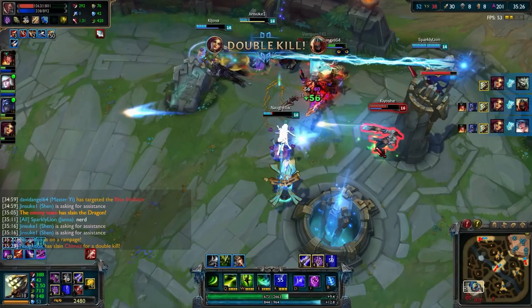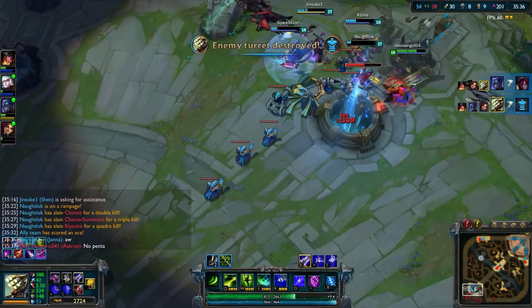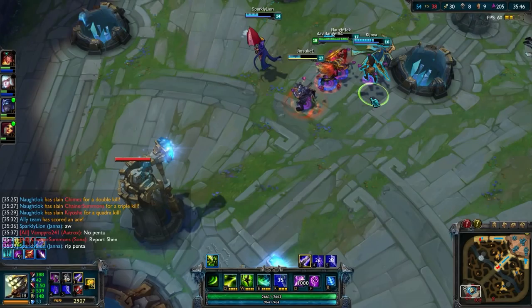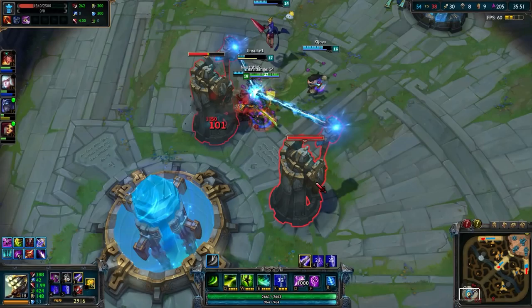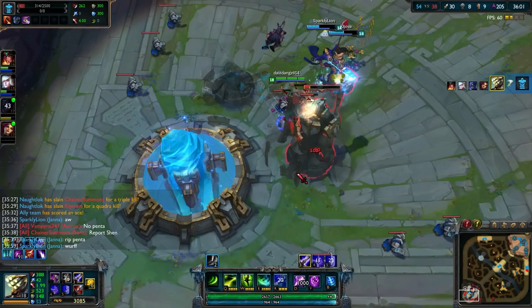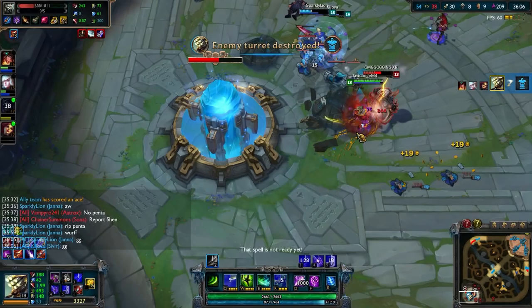Basically the rest of this is just us shredding the enemy in their own base. Katarina scores a triple kill, gets a quadra — she doesn't get the penta unfortunately. Shen gets the final kill, and that's pretty much game. We're going to finish off this inhibitor and then press for the nexus. This was a really fun game to play and to commentate — there was a lot of stuff I wanted to mention. Rewatch it if you want, because I mentioned some points later on things that happened earlier. I hope you guys enjoyed this. Thanks a lot for watching, and I'll see you next time.